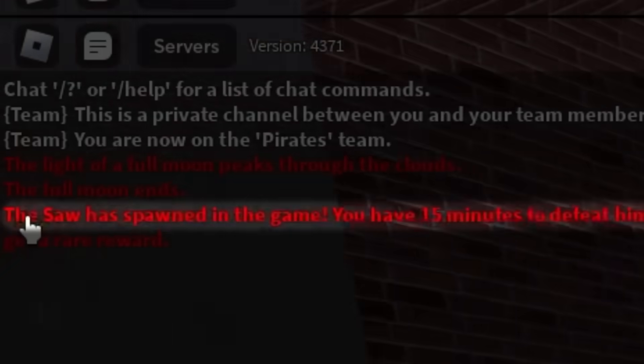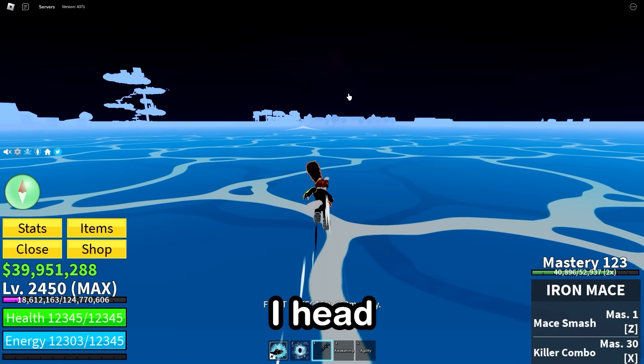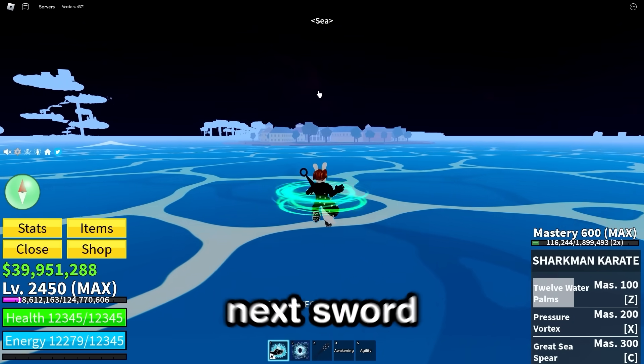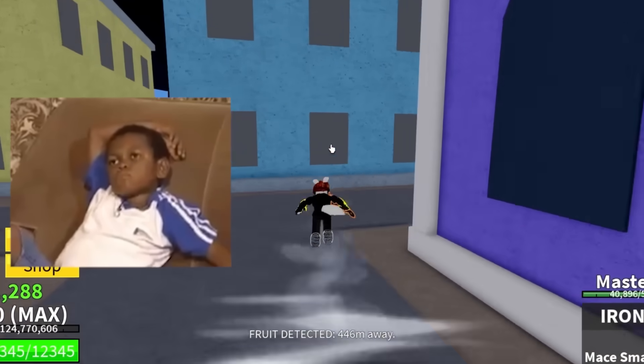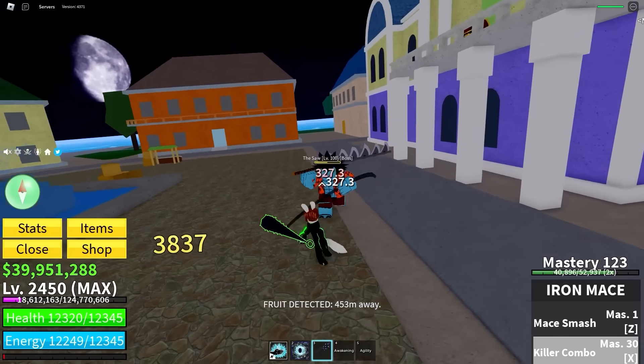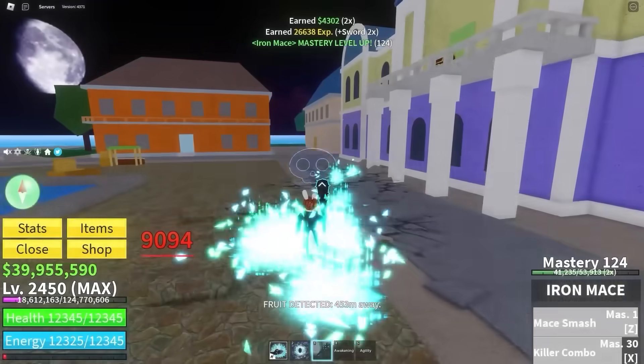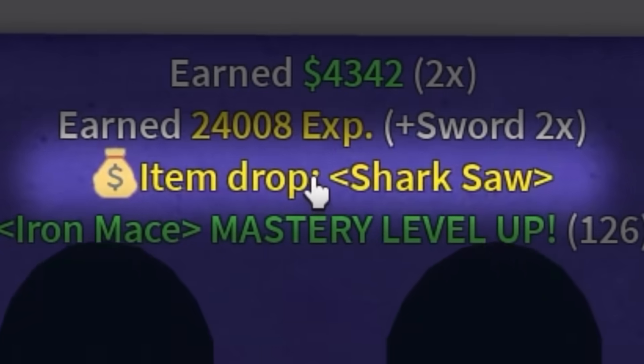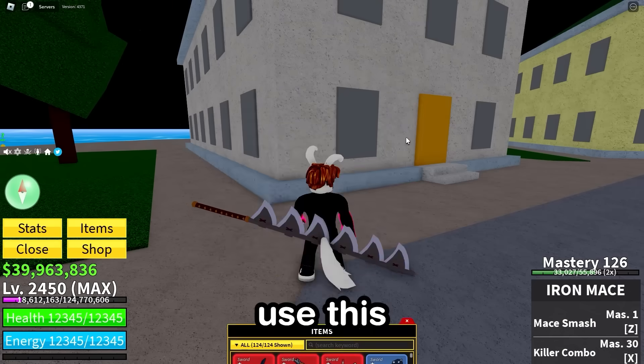A little while ago, the sword spawned in the game. If I head back to Middletown and defeat the sword boss, there's a chance of getting the next sword. I hope I get this drop or else I'll have to wait for another spawn. Killer Combo, Mace Smash — we got nothing. Now I gotta wait again. Yes! Item drop: shark saw. It didn't take too long. Now to use this uncommon sword, which looks deadly.